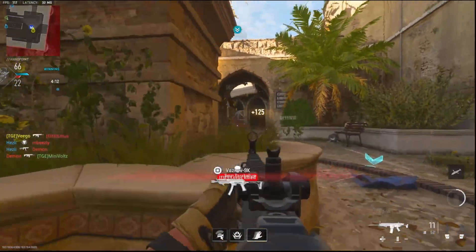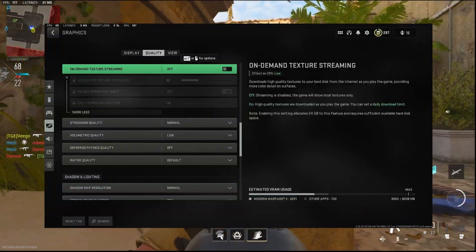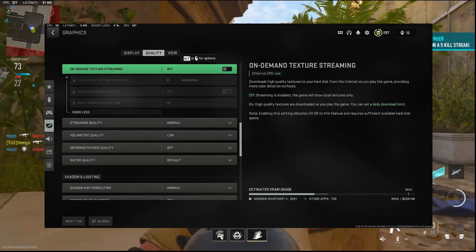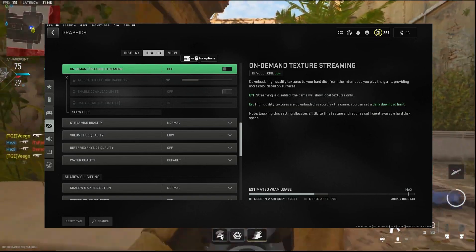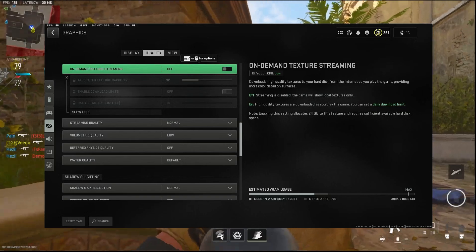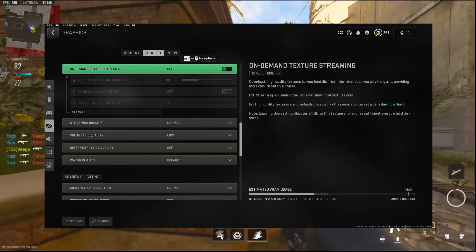One possible cause of packet bursts is the on-demand texture streaming feature. This setting downloads textures in the background while you're playing, which can strain your network bandwidth and lead to network-related problems. By turning off this feature, you can reduce the chances of packet bursts and enjoy a smoother gaming experience.